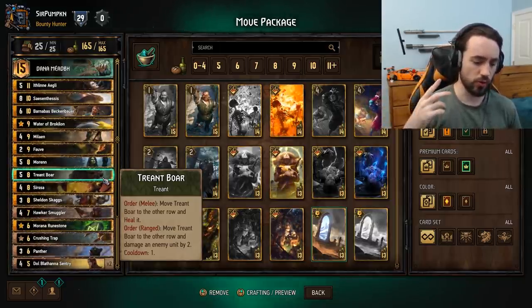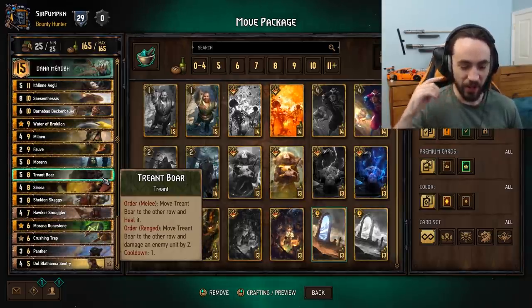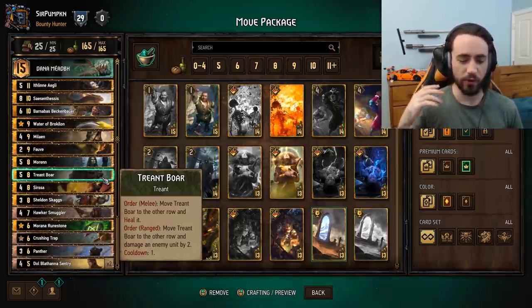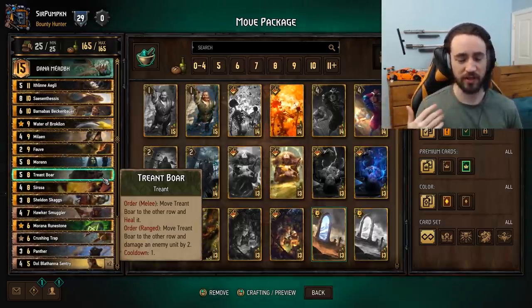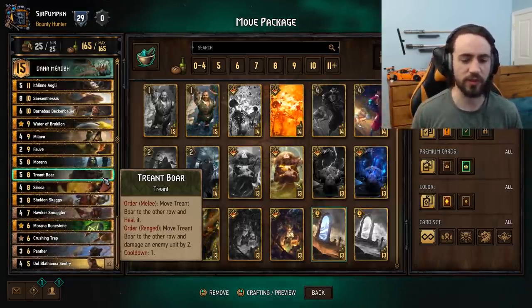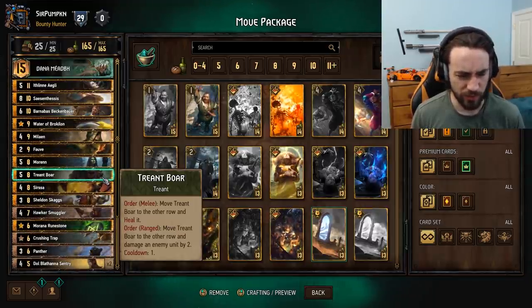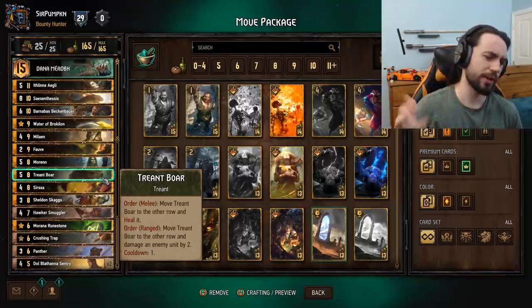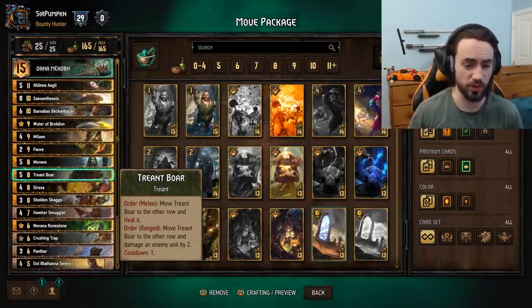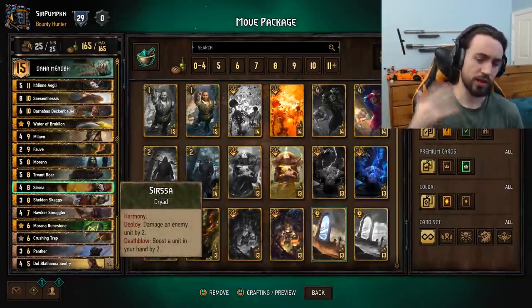When it's on melee to range it heals itself, which is typically nothing. What you can do is play Dragoon and pull the Treant into the back row and re-proc it again — so instead of healing for zero you do two damage, which is really cool. It does catch people off guard. You can also do this with Bruver, but we're not playing Bruver. Really, really strong card in Squiatel. Sarsa is another phenomenal card in Squiatel from Crimson Curse — damages an enemy by two, and on death-wish it boosts a unit in your hand by two. Obviously very good with Skaggs.